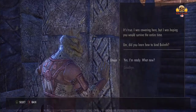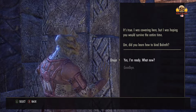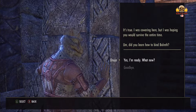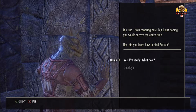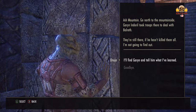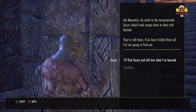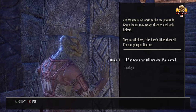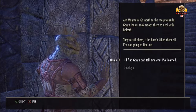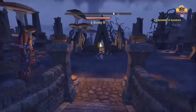Let's talk to Onja. It's true - I was cowering here but I was hoping you would survive. Did you learn how to bind Balreth? Yes, I'm ready. Ash Mountain - go north to the mountainside. Garin Inderil took troops there to deal with Balreth. They're still there if he hasn't killed them all. I'll find Garwin and tell him what I've learned. We've still got to head back and sell all our stuff.